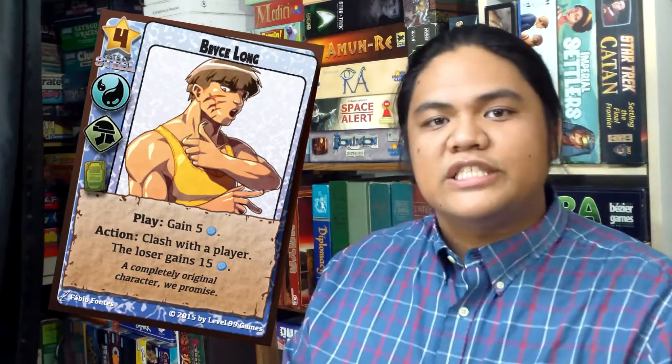Next card is Bryce Long — same thing, 5 RP on the play. His action is the opposite of Shiroken: when you lose the clash, the loser gets 15 RP. This one you can actually set up for a four-star ranking. If you're going to use this card for clashing it's actually not too bad — it's about 50/50.